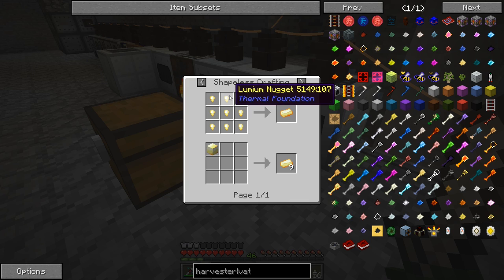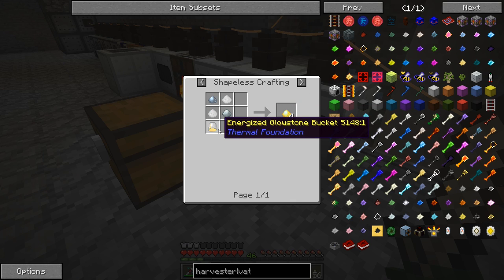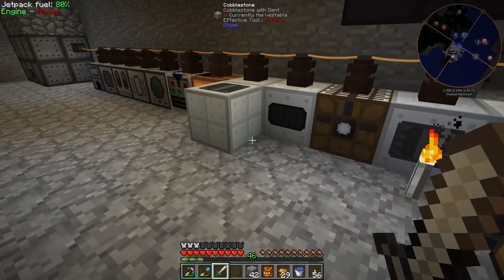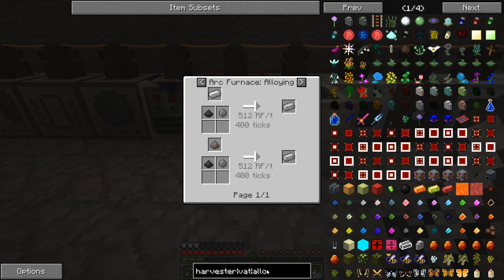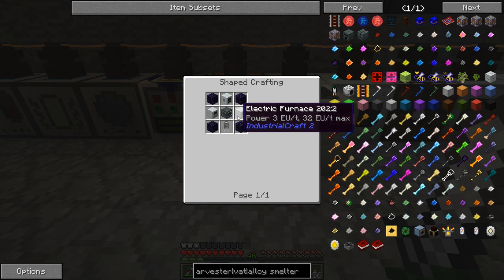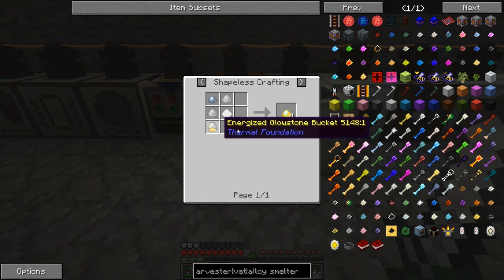We also need lumium nuggets for the recipe. Lumium ingot comes from lumium blend which requires energized glowstone, pulverized tin, and silver. Energized glowstone means we need to go to the nether and collect glowstone. We also need electrical steel, which requires an alloy smelter with iron, coal, and silicon. The alloy smelter itself needs basic capacitor and signalum — we've made those before. And we need an induction furnace, two electric furnaces, some crushed obsidian, and a machine chassis. So the first thing we need to do is go back to the nether and collect glowstone.